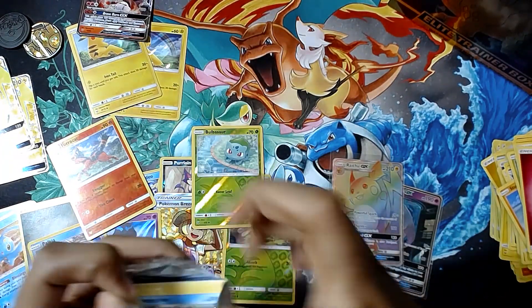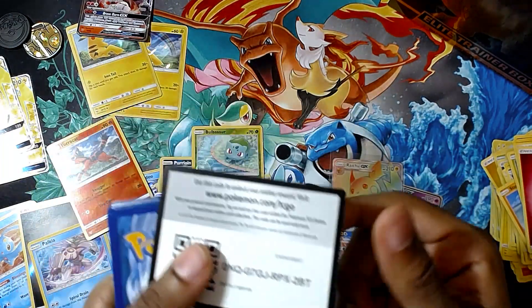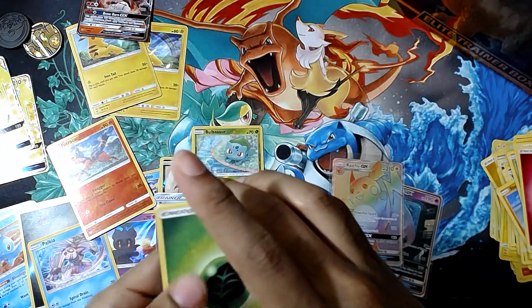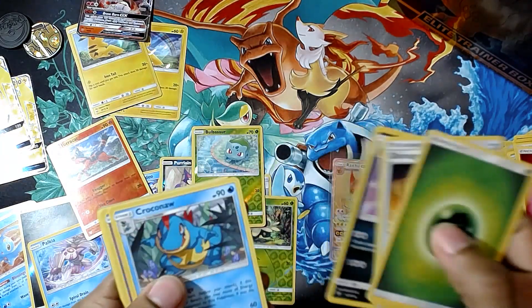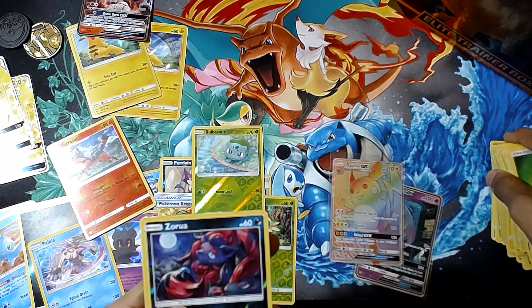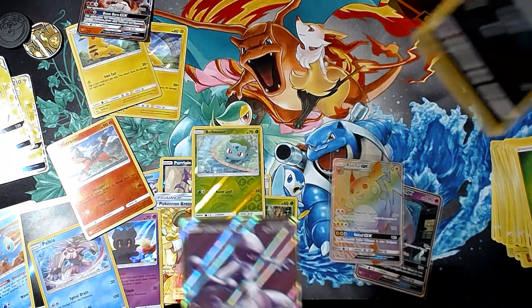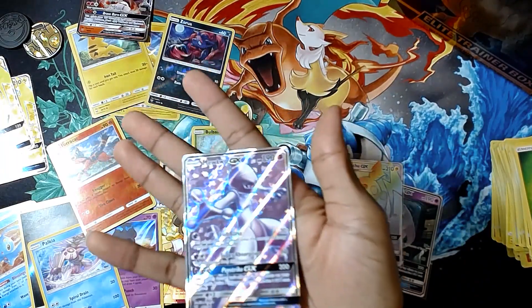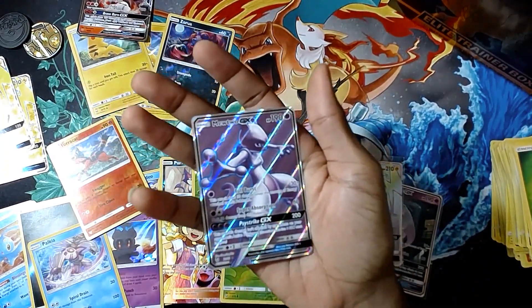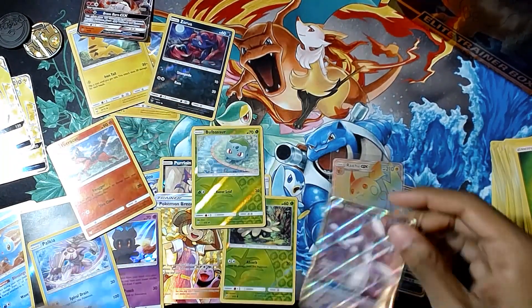Here's the last pack — fingers crossed I can get something good out of it. I'm going into it riding high off of a bunch of amazing pulls. We got a Croconaw, a Politoed, a Totodile, and a reverse holo Zorua.